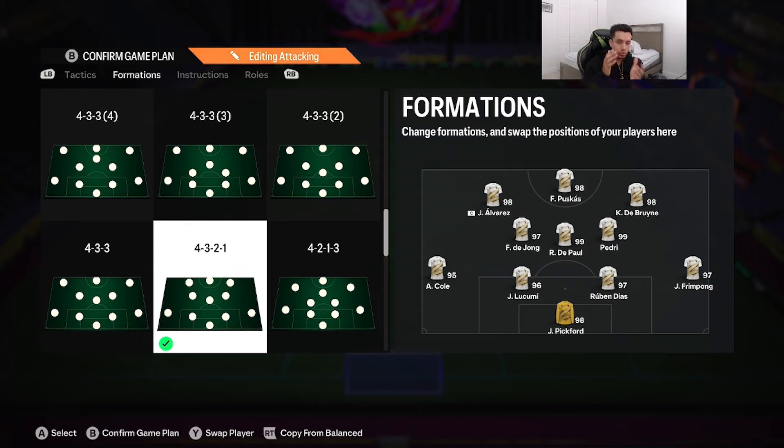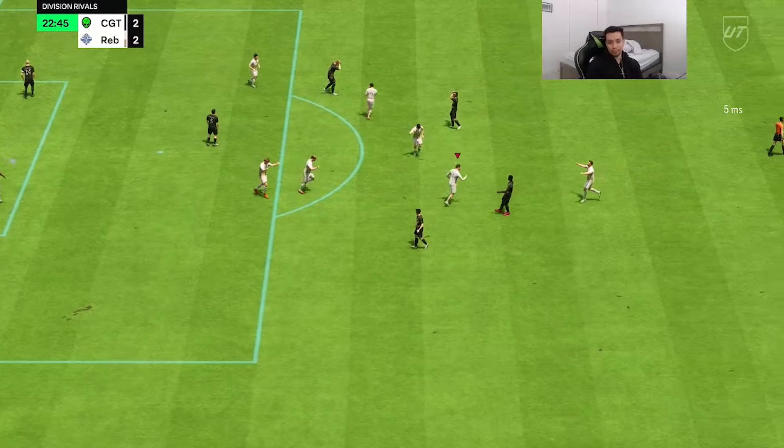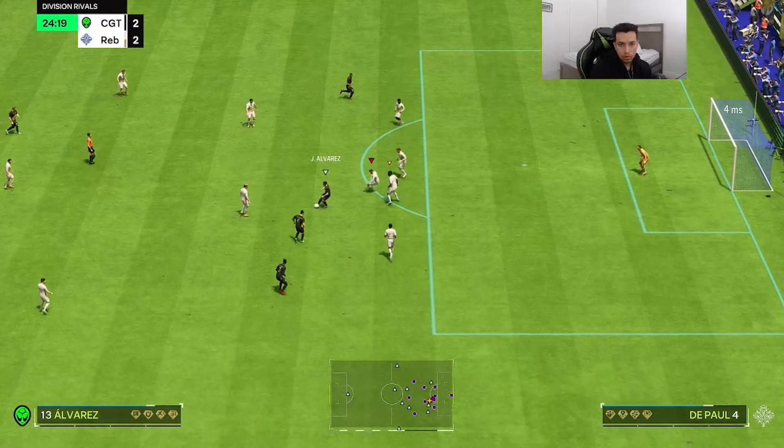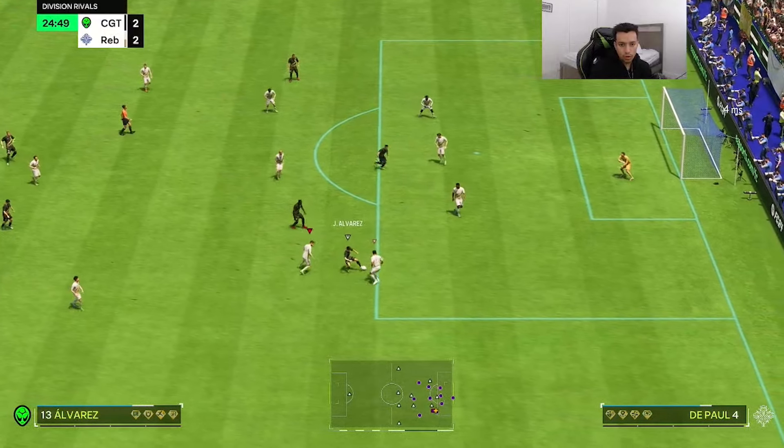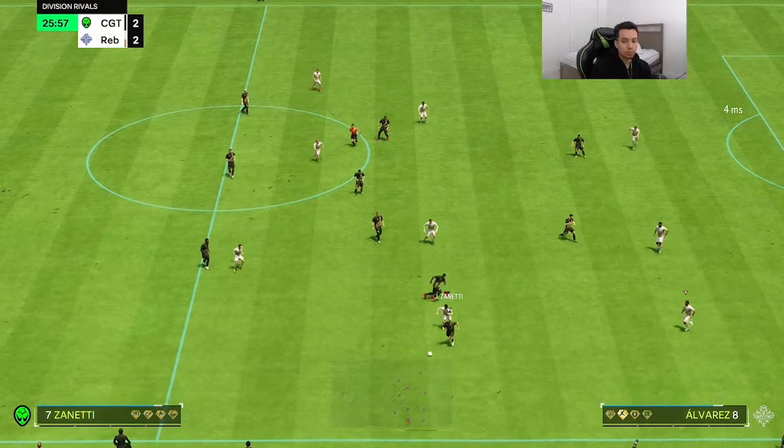Game number one in elite division — the opponent's team is pretty good, it's going to be a good test. De Paul gets the ball control after a slightly heavy touch. Nice switch, De Paul with the reverse elastico and a beautiful finish — the major difference of having five star skill moves on display. Nice play, got the rabona post — that's an absolutely amazing finish. Nice tackle too, though he wasn't able to hold onto the ball. He does have no defending play styles except bruiser on basic.